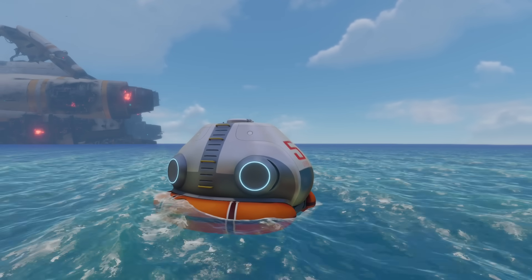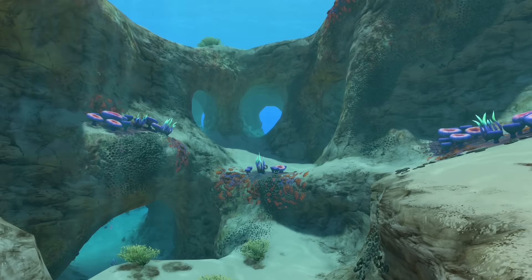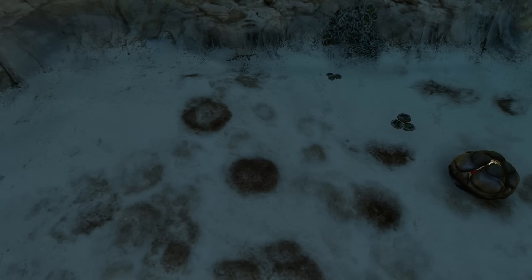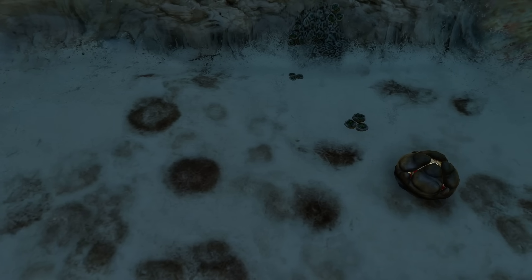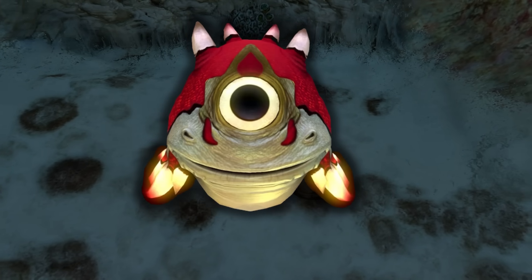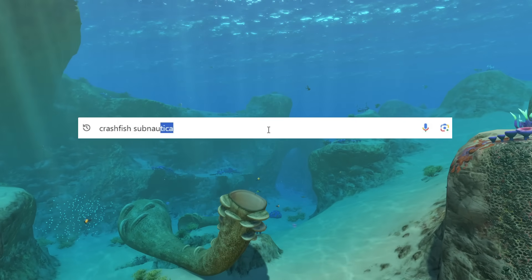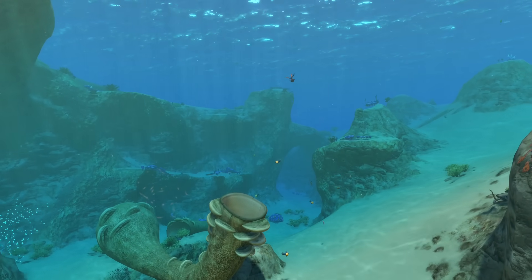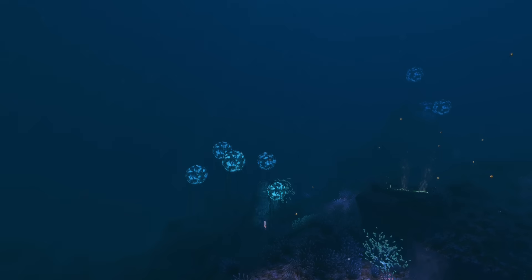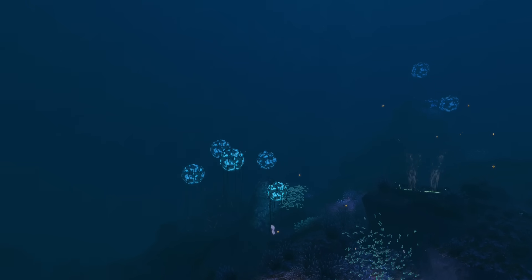After exiting your life pod for the very first time, you'll likely begin looking for resources in the safe shallows' caves. It's here that you'll encounter your first main threat, this red ball of explosive rage known as the crashfish. A quick Google search will tell you that this guy is quite infamous in the Subnautica community, and not in a good way.